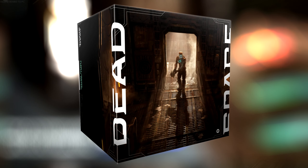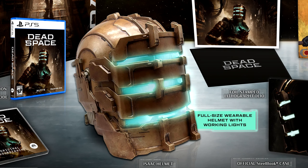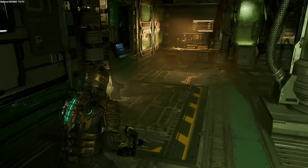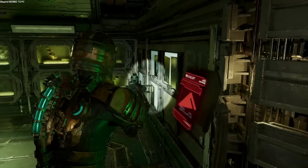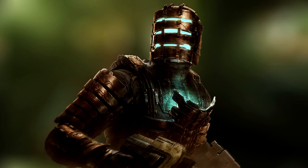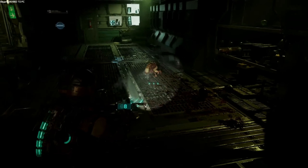The Dead Space collector's box includes an Isaac helmet — a full-size wearable helmet with working lights. Regarding the helmet, I think it's not good enough. I like statues more because I can display them on my shelf and they look incredible. I love the way Isaac looks in Dead Space, and I think a statue would have suited me more. I don't know if you guys appreciate a full-size helmet, but that's just my opinion.